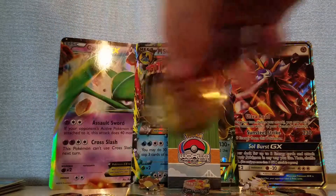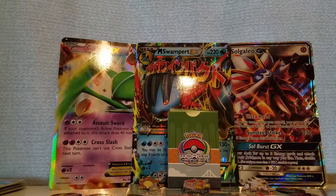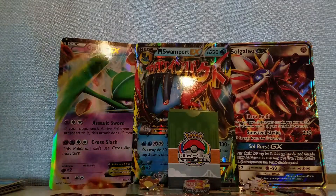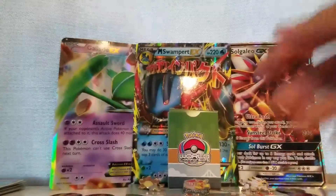Got a two-coin, I'll put that right there. We already got a good pull - we got Dragon, Shelgon, Shelgon, and a holo Salamence.